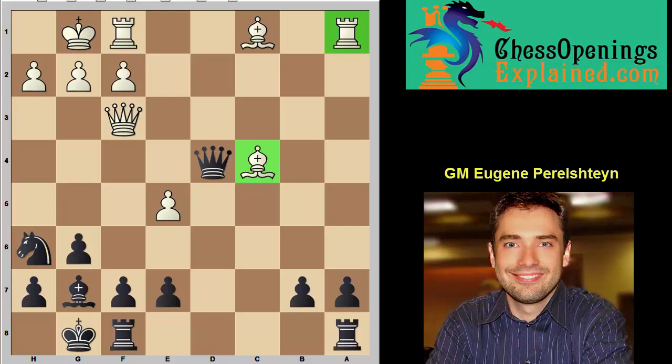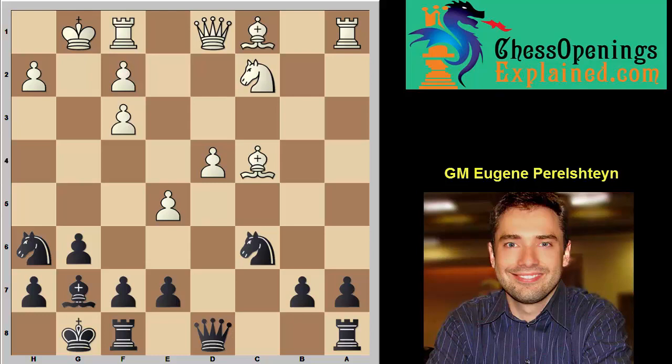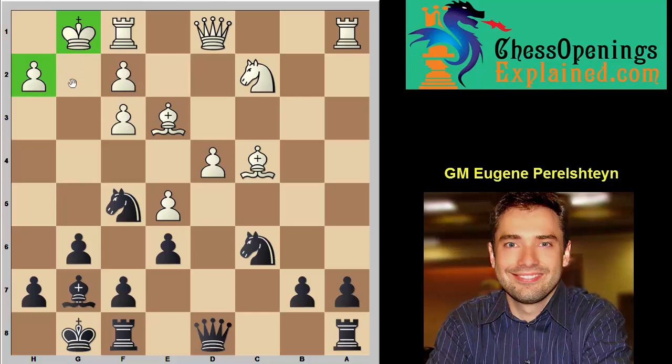Instead, let's go back — he played a really ugly move. G takes f3, Nf5 tempo move, Be3, e6, and black is much better. Just look at white's position — the king structure is absolutely horrible, this pawn is weak, and keep in mind black has these two passed pawns. An absolutely huge advantage. Now you have a really powerful weapon against the wing gambit. Remember to take the pawn on b4 and blow up the center with d5, and you have no worries. Thanks so much — this was Grandmaster Eugene Perlstein for ChessOpeningsExplained.com.